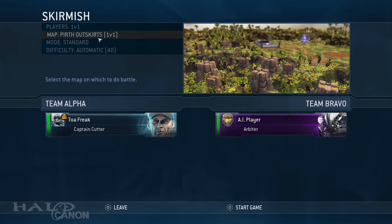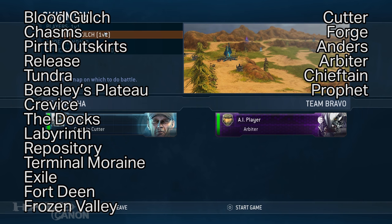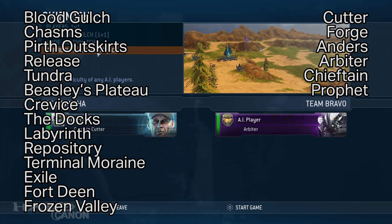To completely unlock the timeline, you must now finish a series of skirmish matches using each of the six leaders on each map that originally launched with Halo Wars. Note, not every map, just most of them. The complete list of maps can be seen on screen right now, and found in the description box below, in the order they appear in the game menu.